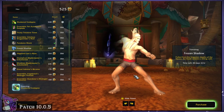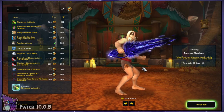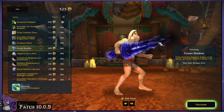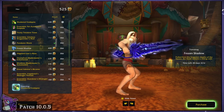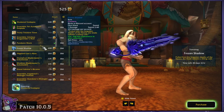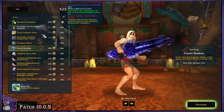Next we have the Frozen Shadow. I believe this is a recolor from some Wrath weapons, if I'm remembering correctly. Look how dark and spooky that is — this is pretty awesome. I like it. Even if it's not a recolor and it's actually a new weapon, this is really cool. I like the darkness around it. The Frozen Shadow is 400 — a little spendy, but not too shabby.